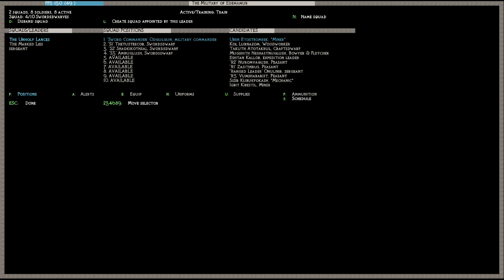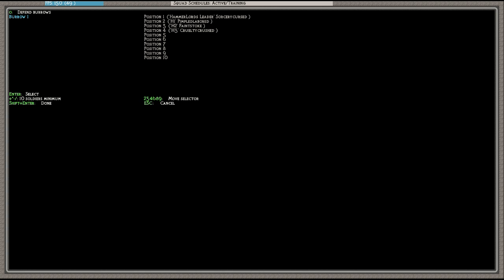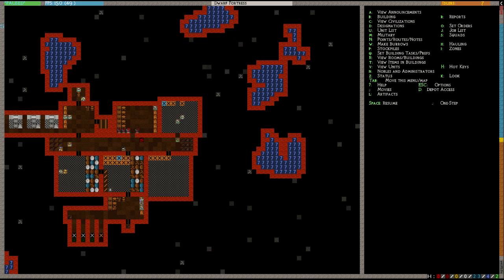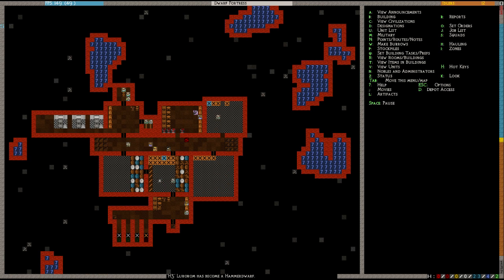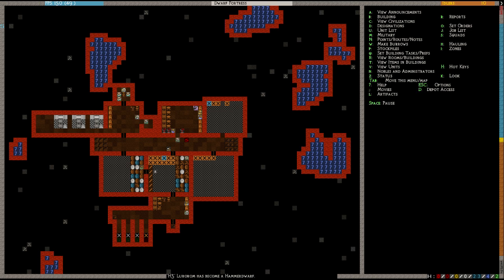We've got to go into scheduling for these guys. For these hammer dwarves I want to do something a little different — I want them to defend burrow one. So I'll hit enter on burrow one, minimum of four, 24/7, sleeping in barracks as needed. Then military, alert, put them on active training, and they'll go and defend burrow one. Now, go to the lever that's linked to the spike traps, have them pull the lever and put it on repeat. You can see it starting to retract and extend the spikes.